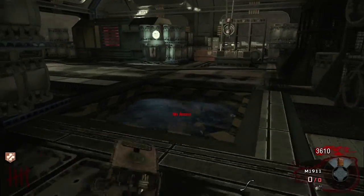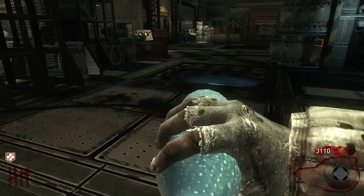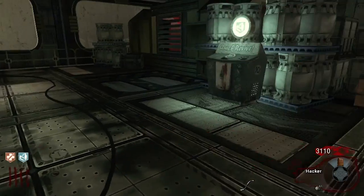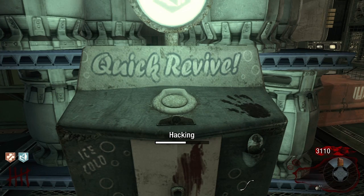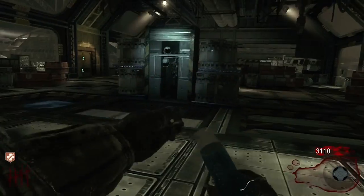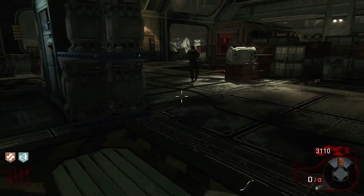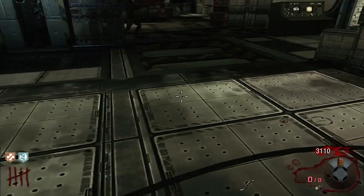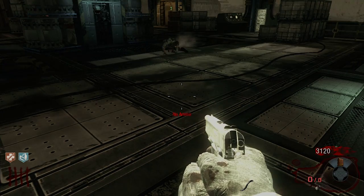Say you've bought all four perks and then you get the Ray Gun out of the box and you realize you do not have PhD Flopper. With the hacking tool you can actually go back and hack the perk machine — Quick Revive as an example here — and put that perk back into the machine and get all your money back. If you want to get the achievement for buying all eight perks in one game, you could save up enough money, buy all the perks, put them back in the machines, and achievement unlocked. It comes in pretty handy if you need Flopper as well.